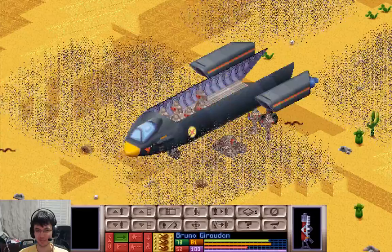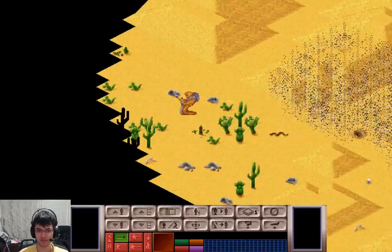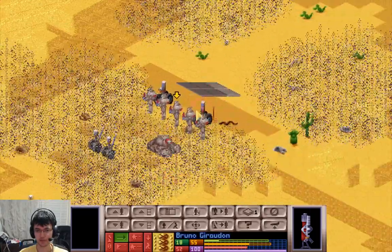Bruno, save the day. Check out the alien — he's trying to sell us insurance, he's from Allianz. No insurance today, Allianz scum.